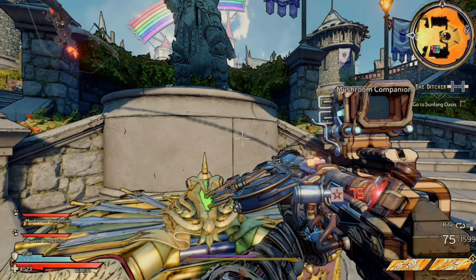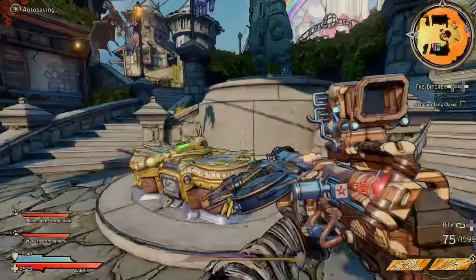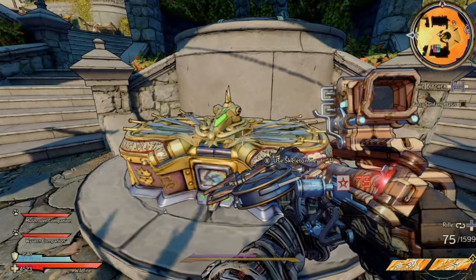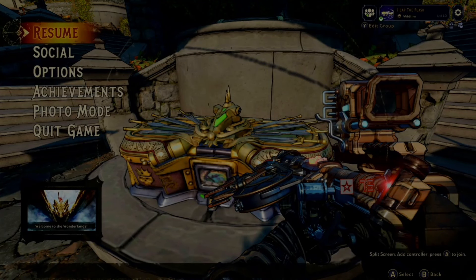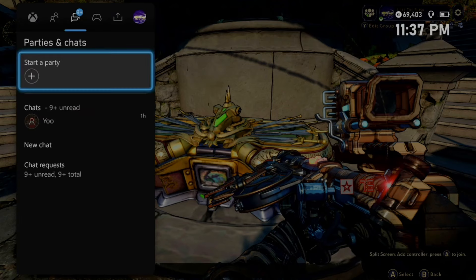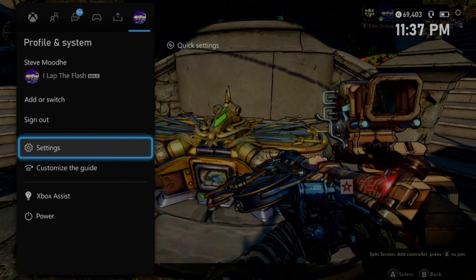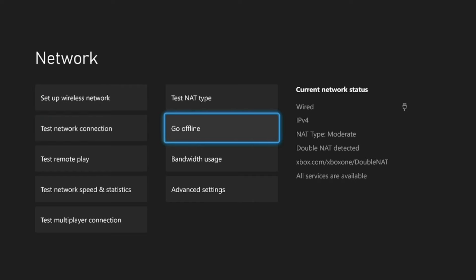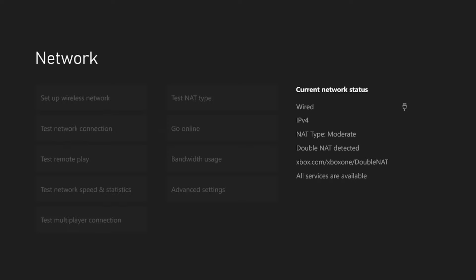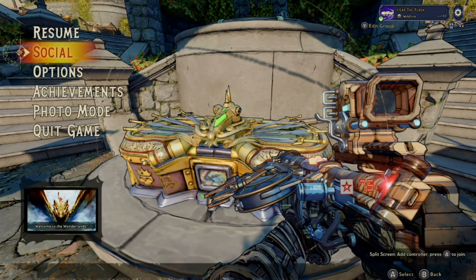Once you have both keys redeemed, you're going to come over to Blightwood — or wherever the skeleton key chest is. Next, you're going to turn your game to offline mode. If you're on PC, just turn off your Wi-Fi or pull your ethernet. If you're on console, simply go into your network settings and go offline.